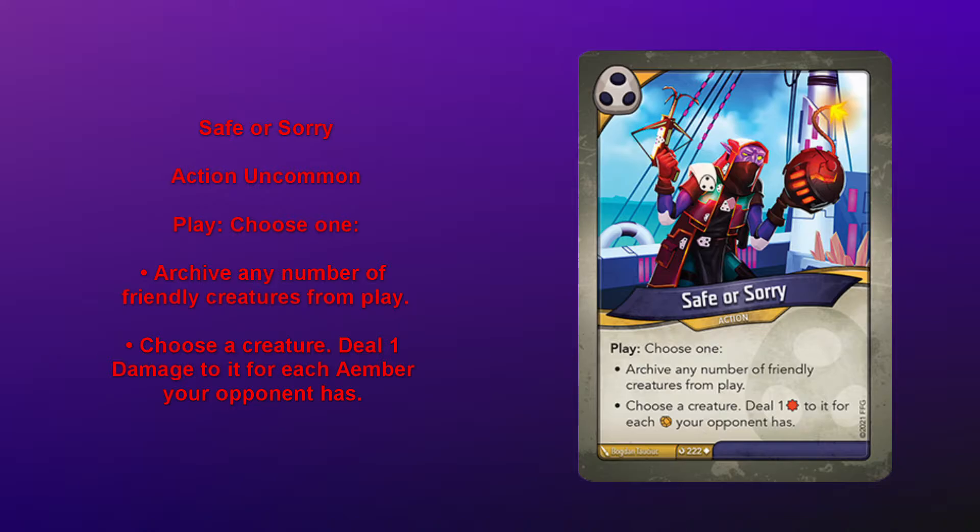Loving the design space of these choose cards. Sometimes you're going to have a turn where your opponent doesn't have any amber in their pool, so the choose a creature and deal one damage for each amber your opponent has would be useless. And sometimes you're going to not have any friendly creatures in play that you want to archive, so that one would be useless. Having the option here just gives this card so much more value in your deck to address various different situations.